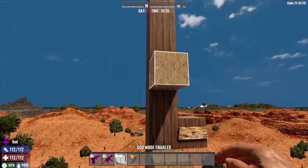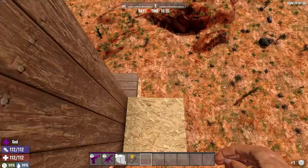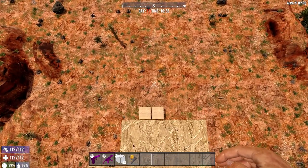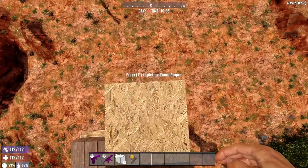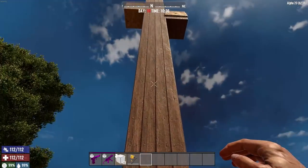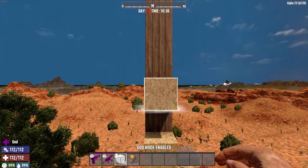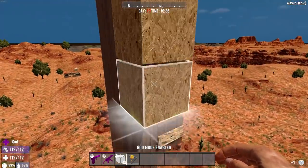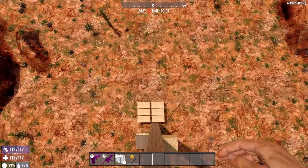At one point you could fall from the atmosphere onto hay bales and not take any damage at all — then they nerfed that because at some point it's unrealistic. We are at twenty blocks up onto hay bales — still no damage. Twenty-two blocks up onto hay bales — still good.